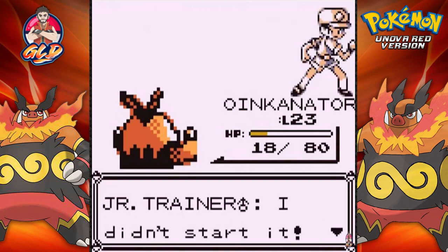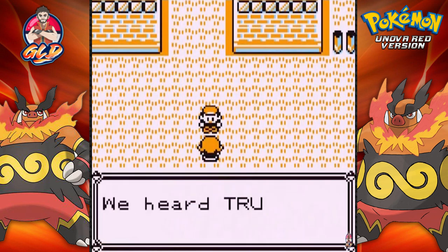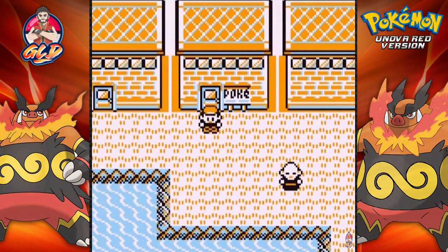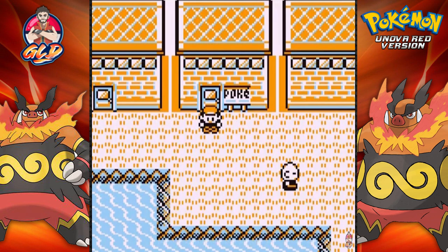Here we are in Vermilion City. There is a lot of stuff I can do here and that's what I intend to do. The mission over the next few episodes is to train my Pokemon and get them ready for the second and third gyms, and not only that but also find some new and interesting Pokemon. Next episode is going to be a bit of an exploration of Vermilion and maybe capturing a new Pokemon here and there. Thanks for watching, see you guys next time!